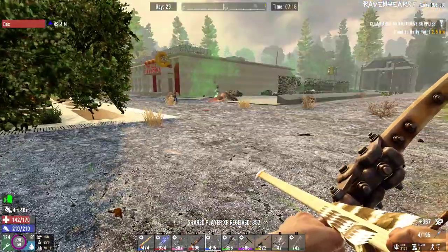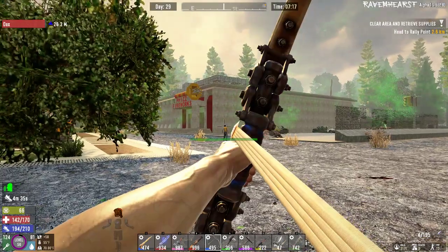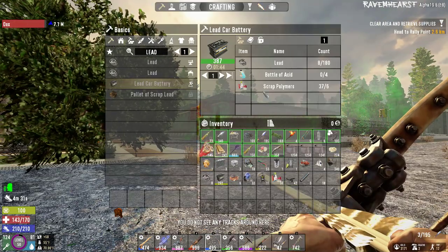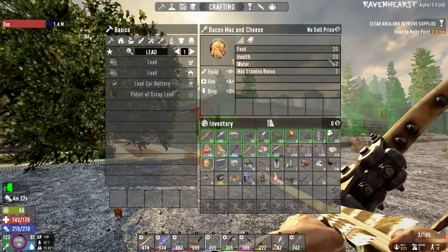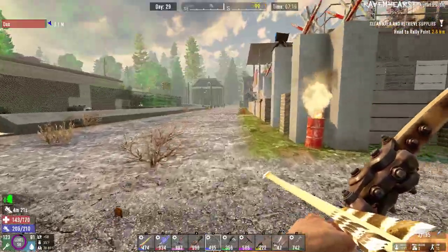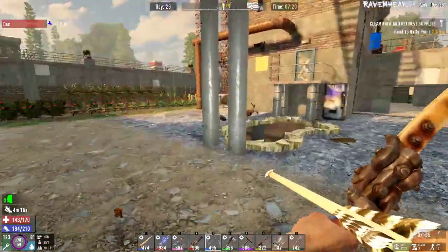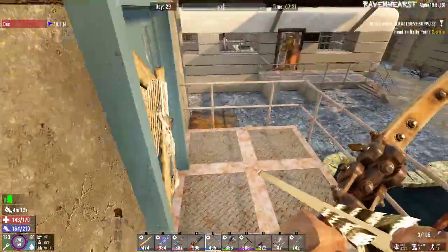And I made the bacon mac and cheese — terrible, apparently. I'll show it in my inventory. It is absolutely terrible. With everything that it takes to craft, it gives 25 food, 20 health, minus 7 water, and 7 stamina bonus. It is stupid expensive to craft. It gives like almost nothing. It's like a vanity food, not an actual viable food.